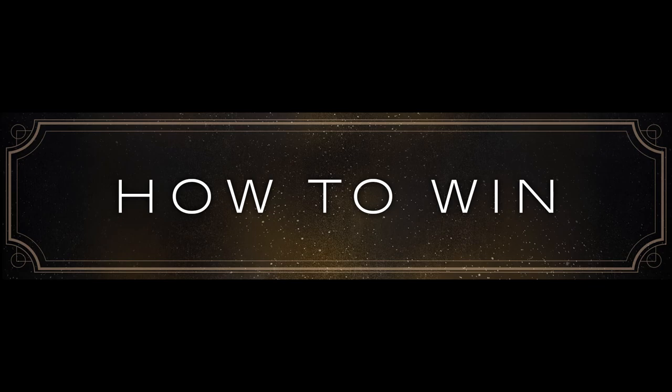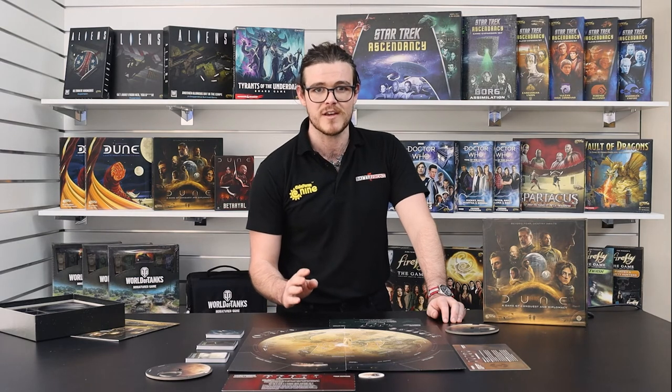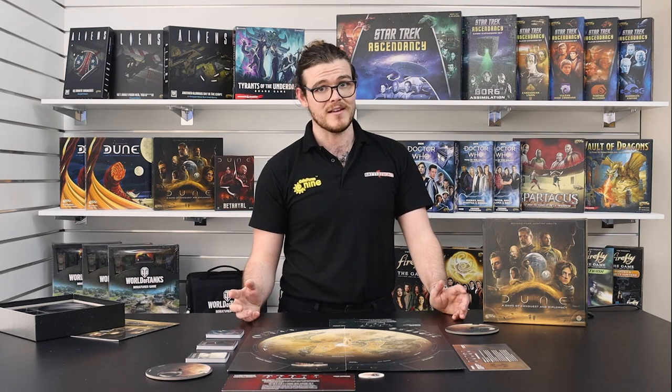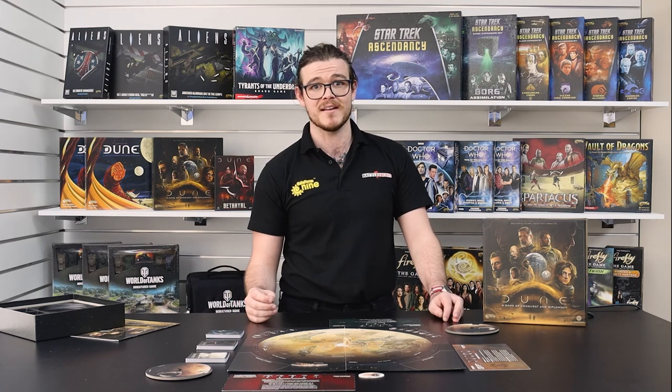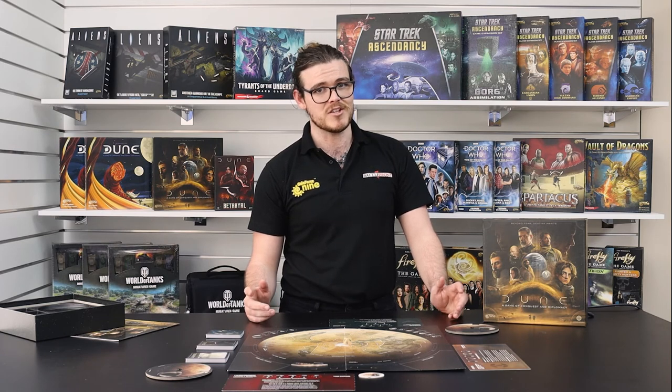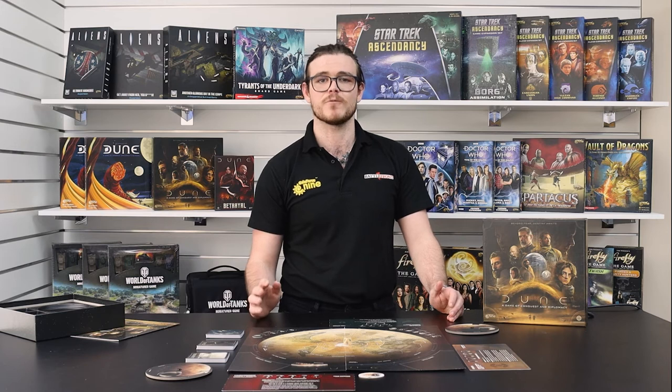Return the other cards to the deck and shuffle. Before we start play, it might help knowing how to win, so let's familiarise ourselves with what we're trying to achieve. The objective of Dune: Conquest and Diplomacy is straightforward — occupy three of the strongholds by the end of turns three, four, or five to claim a military victory. However, if the game reaches the end of turn five without this happening, the player with the most spice wins an economic victory, with any stronghold that is controlled counting as five spice.